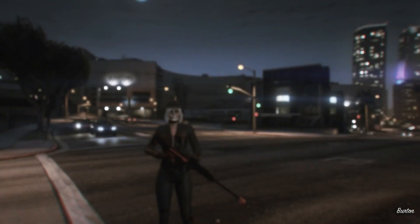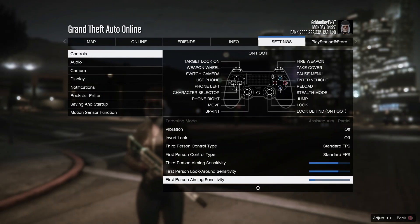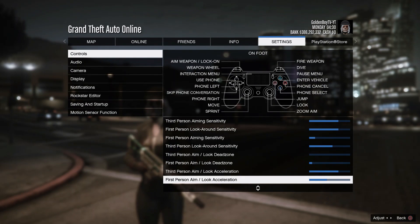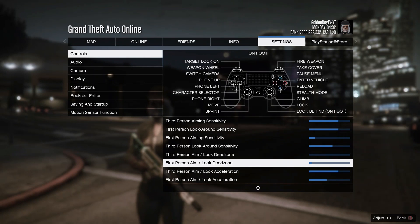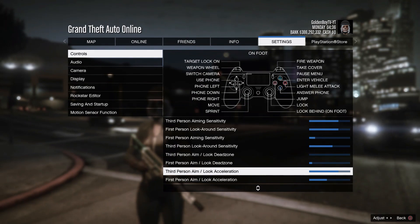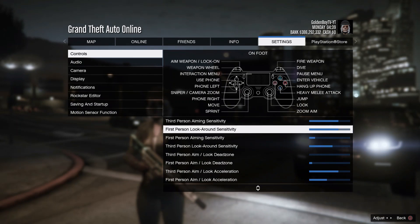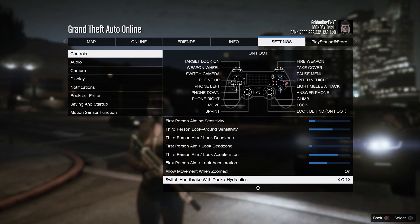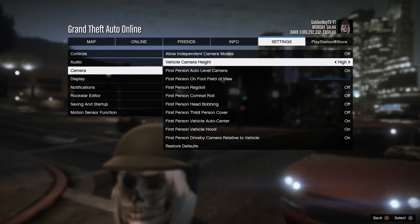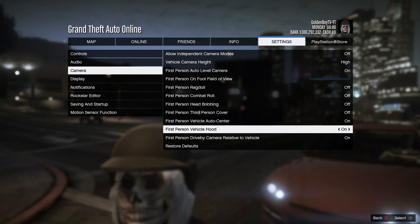Now I'm gonna show you the sensitivity settings I use right now — I change my settings all the time but this is what I have currently. If you want me to make another video about settings with improved updates, let me know in the comments and drop a like for part 2. For camera settings: put the first option to High, the next ones to Off, Off, Off, and then On.